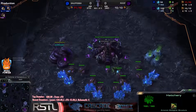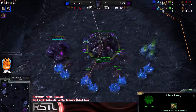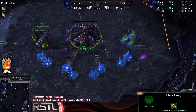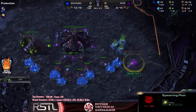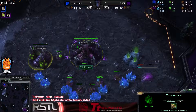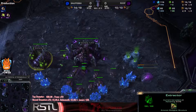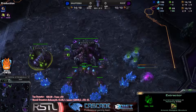We might have some shenanigans coming down from Roof. Snuffe is getting his overlord very normally, but Roof is getting that gas first into that spawning pool and immediately starting to mine from that extractor too. So he is going to go for a big speedling attack very soon and very early on in this game, and it's going to be a while before these players scout each other out.